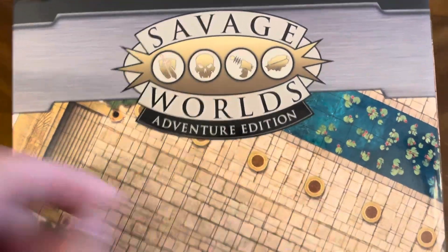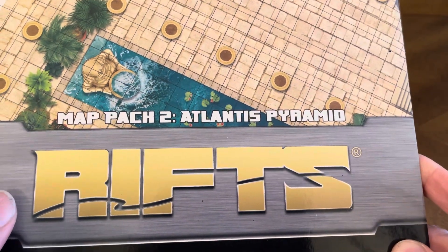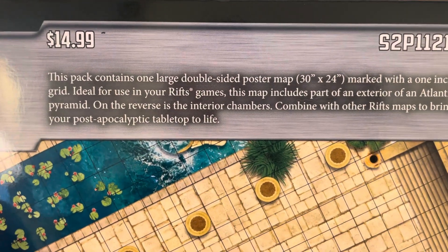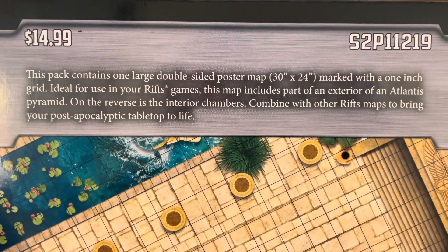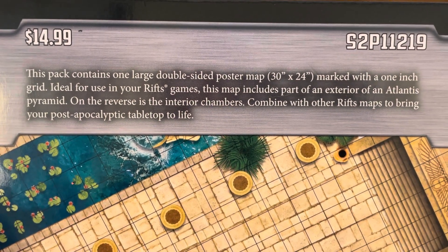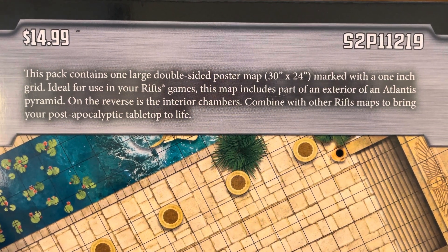Savage Worlds Adventure Edition, Map Pack 2, Atlantis Pyramid for Rifts. Base price $14.99. This pack contains one large double-sided poster map, 30x24, marked with a 1-inch grid, ideal for use in your Rifts games. This map includes part of an exterior of an Atlantis Pyramid.